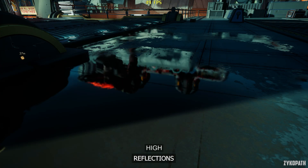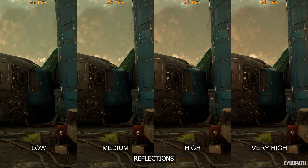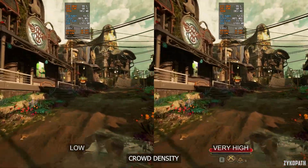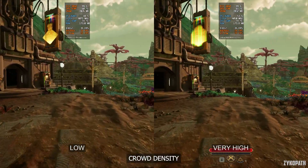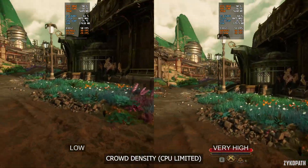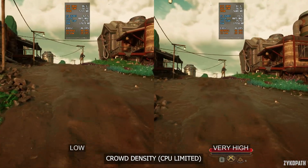Reflections are turned off on low. Medium and high look basically the same, while very high increases reflection resolution but comes at a small but measurable cost. During gameplay, you'd be hard pressed to actually notice the difference — only use very high if you have some performance to spare. For the crowd density setting, I haven't managed to find an area with lots of NPCs yet, making testing especially hard. My tests concluded there is no measurable performance difference between low and very high in both GPU and CPU limited scenarios. But just keep this on high to be safe.